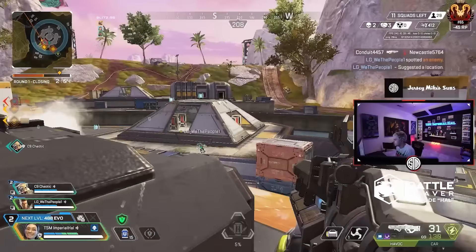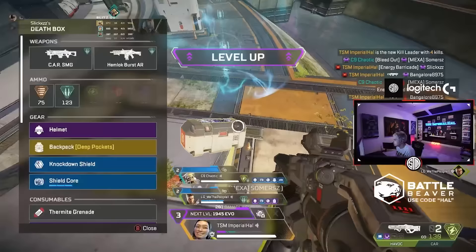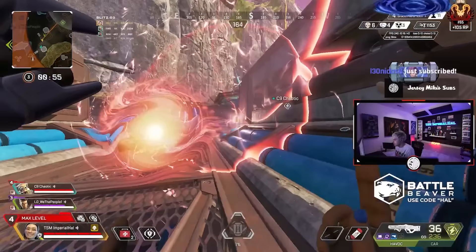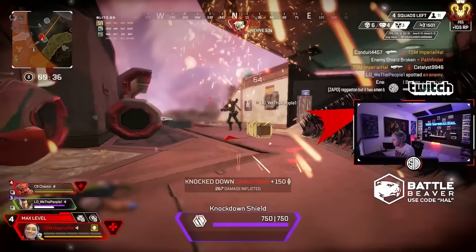Next up is Conduit. Conduit was so scary to fight against because she essentially just reset any damage you did — you'd do a lot of opening damage, try to push, and then a Conduit sitting in a corner would heal their teammate through a wall and now you were out of position. But now with Conduit's healing being a little bit slower and more easily cancelled, she has weaknesses you can play around. She's still a very good pick — if your team is trying to be aggressive, she's probably a good go-to for your support role — but she's not the fight resetter she was. That's a push toward being strong but not broken, and that's why she's in A tier.